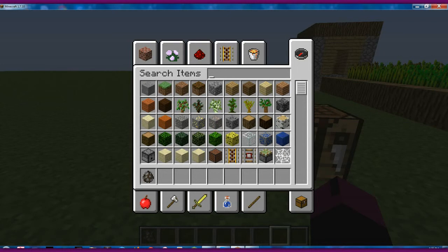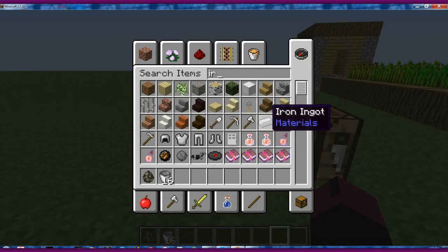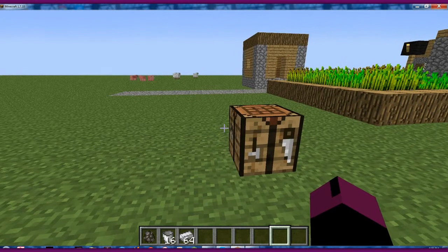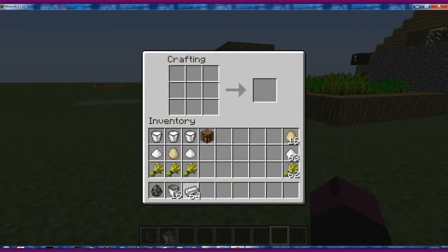The cow you can't really create in survival, so you have to get lucky and find cows. But with a bucket, all you have to do is use three iron ingots and arrange them in a V shape in the crafting grid. And you get your bucket.